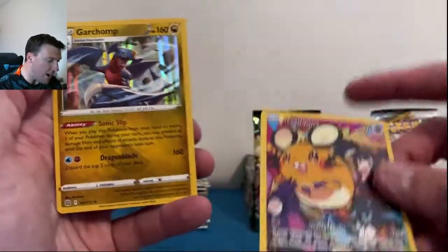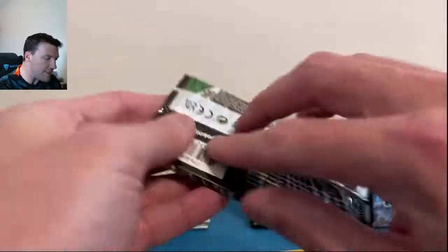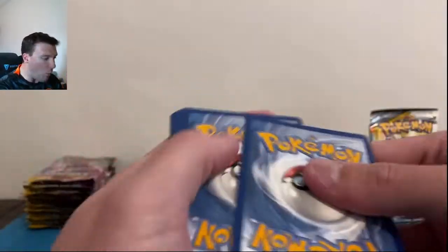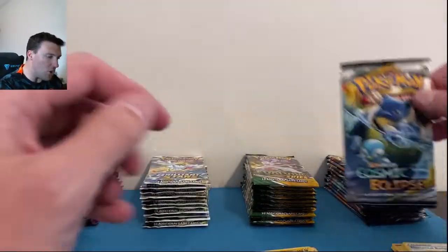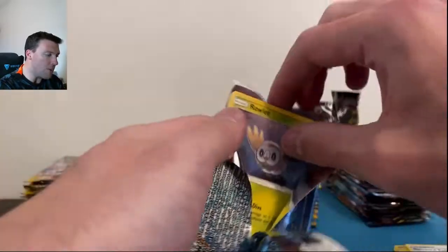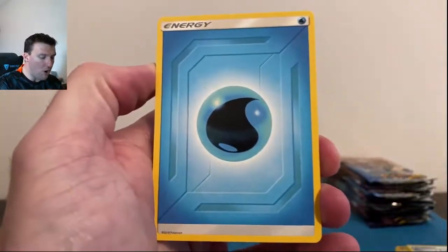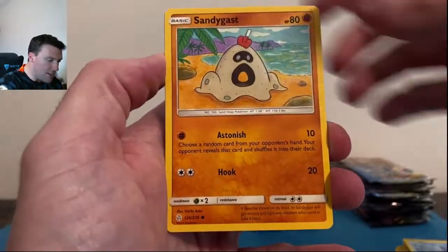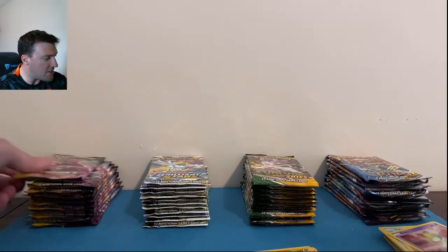A Dedene out of the trainer gallery with a Garchomp — B-Stars might be taking a little bit of the early lead here in round one. Evolving Skies — still need a ton of the alt arts, the Umbreon and Rayquaza VMAX alt arts among others. Cosmic Eclipse: Blastoise and Piplup — we pulled this the last time we opened Cosmic Eclipse, hoping for more fire from this amazing set. An Azumarill there — round one might go to B-Stars.